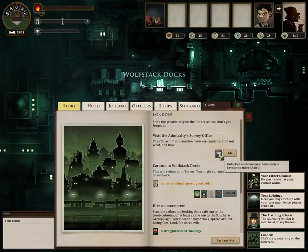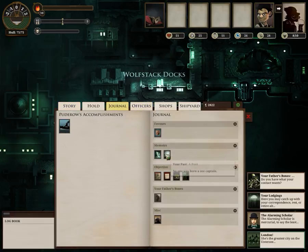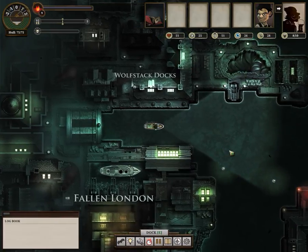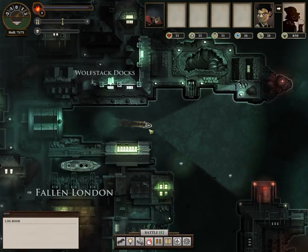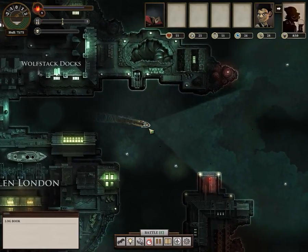We've acquired all our current objectives. Let me check, because sometimes this game likes to reset itself. We have the Admiralty stuff, Tomb Colonist of Vendorbyte, and we have a fair amount of cash, of which we will soon purchase a new ship and a new crew. Now, part of the reason I'm going to be showing this stuff again is the map has reset from the last time, and resets at the beginning of every single adventure. We're going to have to go through the glory of rediscovering all this.